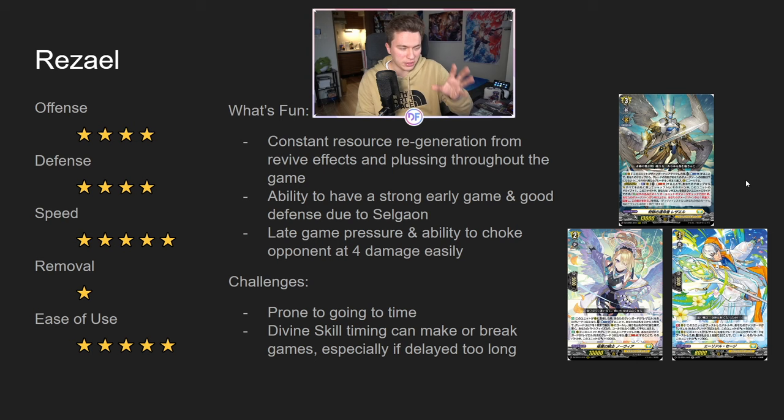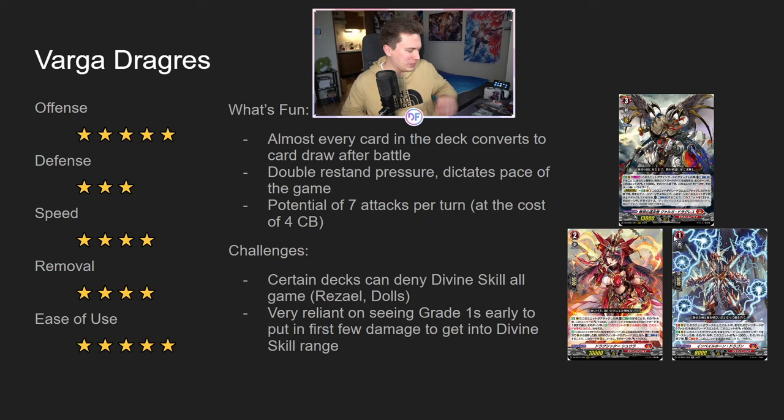Now moving on to my favorite — Varga. This has been kind of my main deck recently, until Evo's new promo comes out in a week's time. Varga is the deck I play by far the most and also the deck I enjoy the most. Offense is a five out of five — this is by far the most offensive output deck out there right now. Being able to do a minimum of four attacks and a maximum of seven attacks with big numbers is a very big part of it. It's also very fast, though not the fastest of the decks.